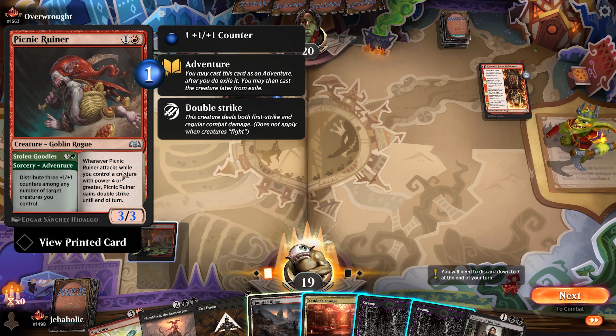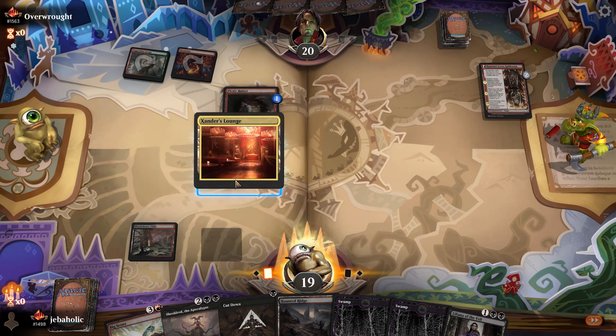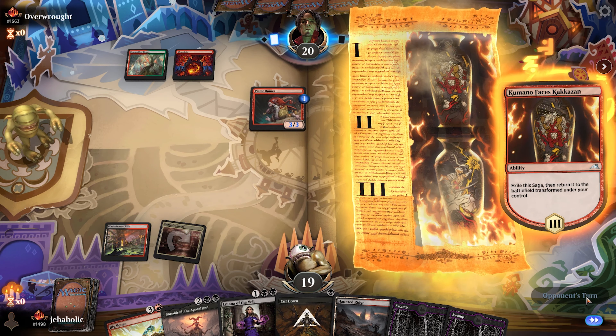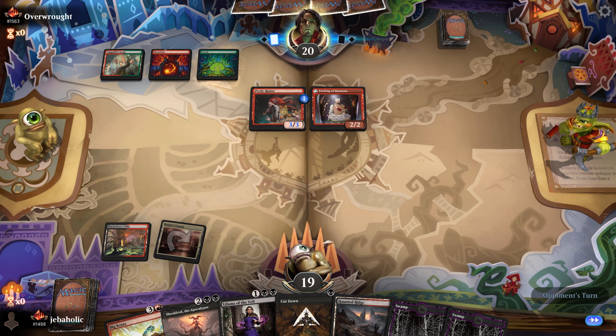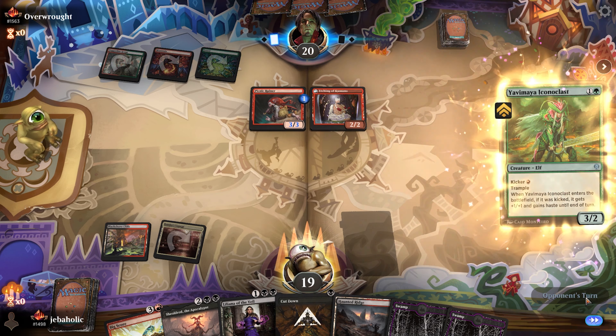Whenever Picnic Ruiner attacks while you control a creature with power four or greater, Picnic Ruiner gains double strike. Ideally they play nothing here and we can kill this, then Liliana their Picnic Ruiner next turn. God, I'm gonna die to Picnic Ruiner, aren't I?